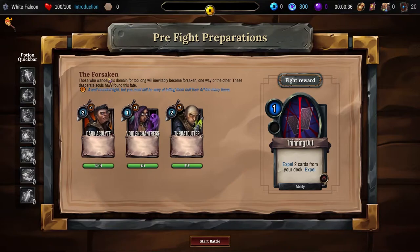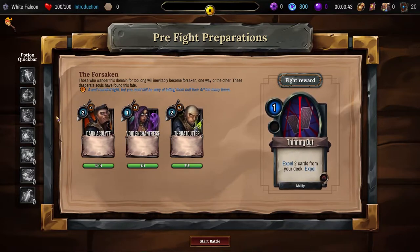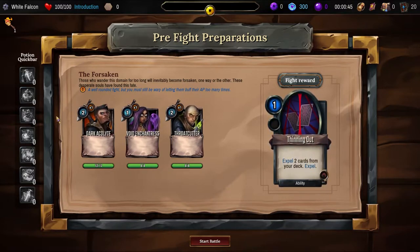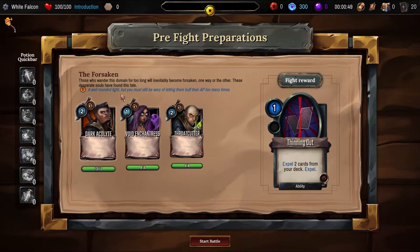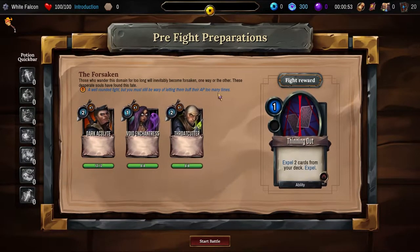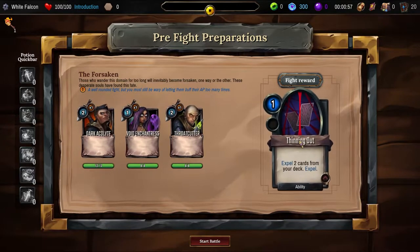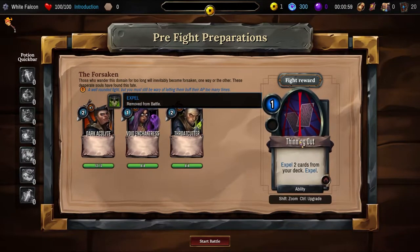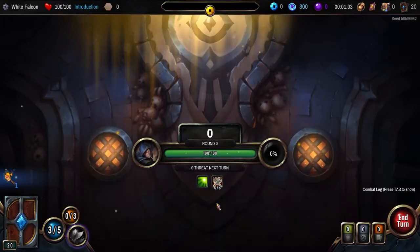The Forsaken. Those who wander this domain for too long will inevitably become forsaken — one way or the other, these desperate souls have found this fate. A well-rounded fight, but you must still be wary of letting them buff their AP too many times. Fight reward: expel two cards from your deck.